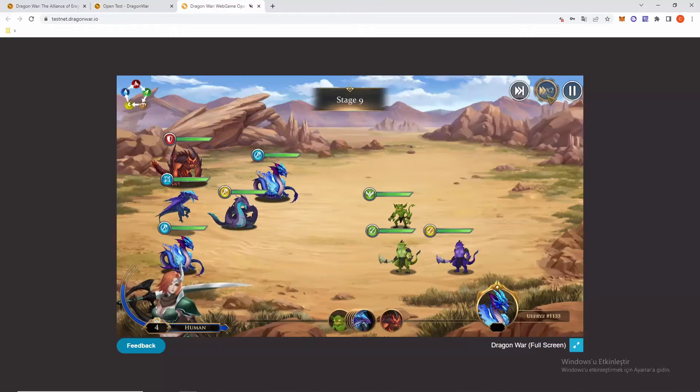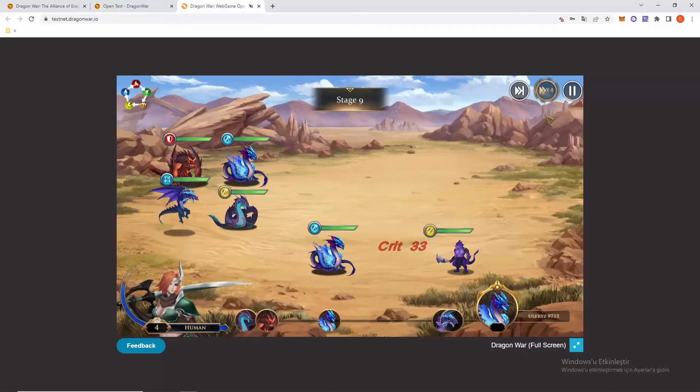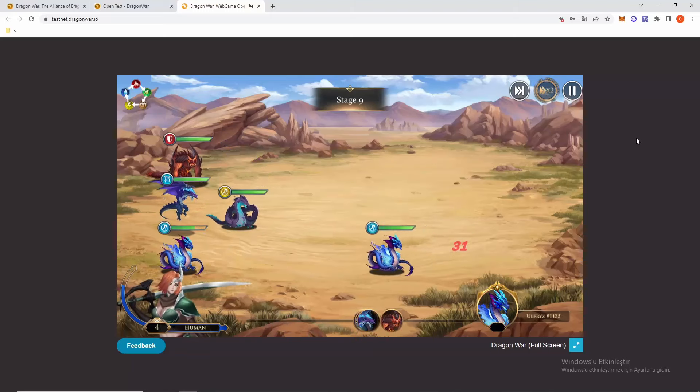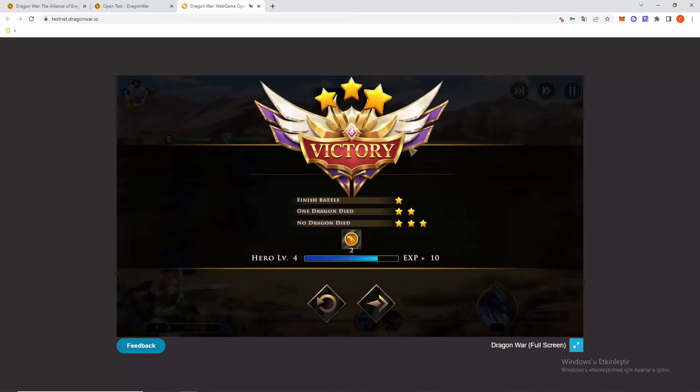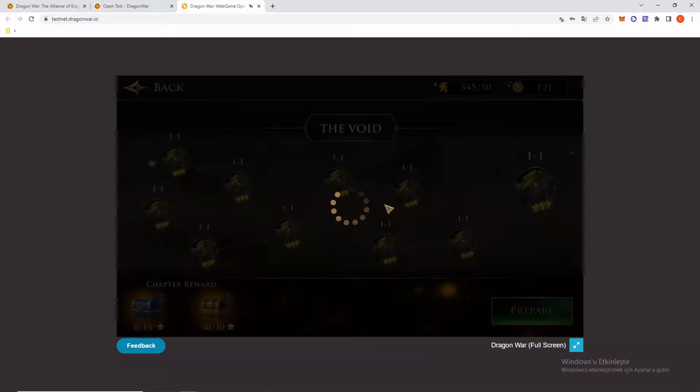The fight is starting and I'll speed it up to 2x. As you can see, we are fighting. That's a victory! My hero's level is going up to five and we got EXP for this fight. If we continue, we can do more fights here.